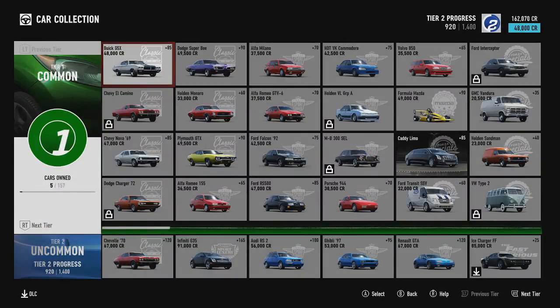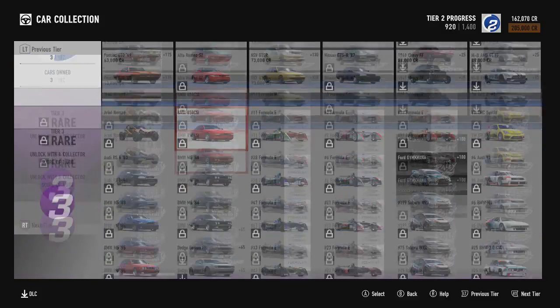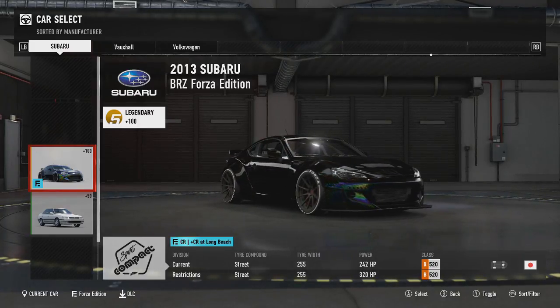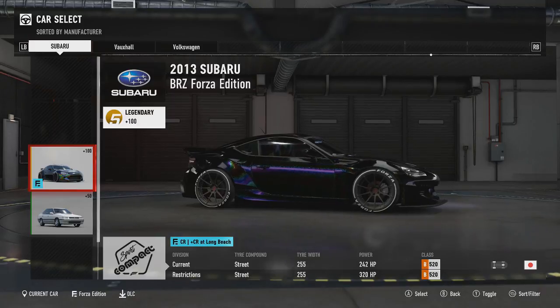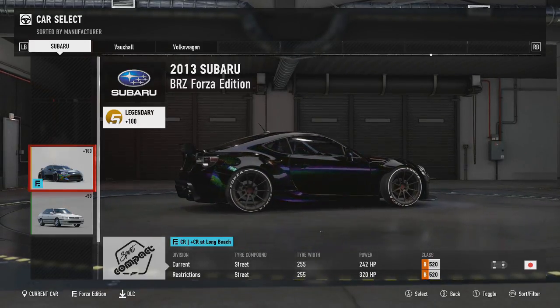I got a Horizon Edition car. Do you want to know which one I got? I got the Subaru BRZ Forza Edition. I got it from completing a championship or something. Don't know why it gave it to me - I thought you unlocked it by doing other stuff. But I was like, all right, I'll take it.